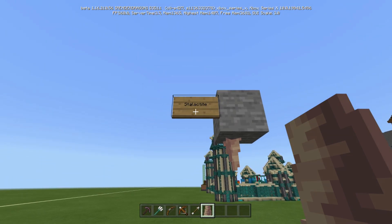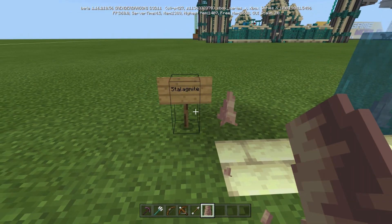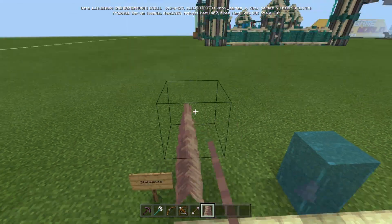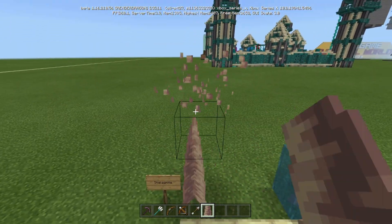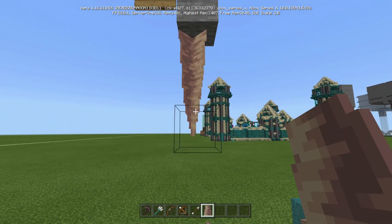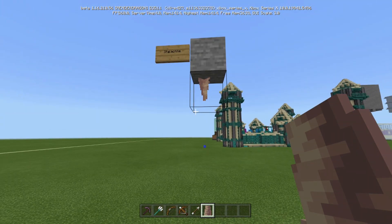...it's called a stalactite. When you put it on the ground pointed up, it's a stalagmite. But overall the block itself is called a pointed dripstone. You can make them larger — I went all the way up to the sky limit. You can make them larger both ways, both top and bottom, and they look really cool when they're hanging down like little spikes.